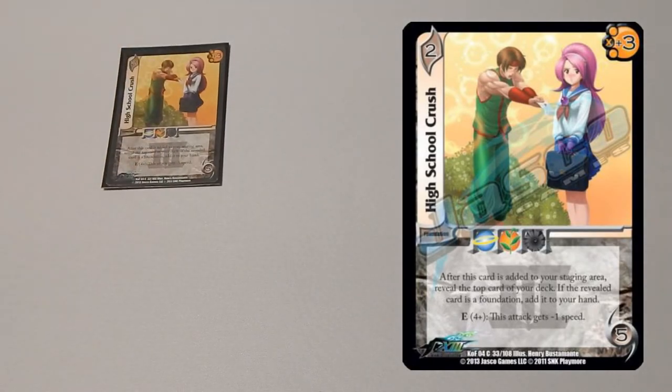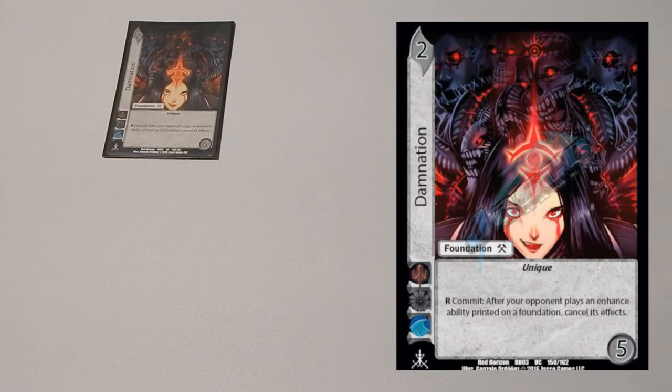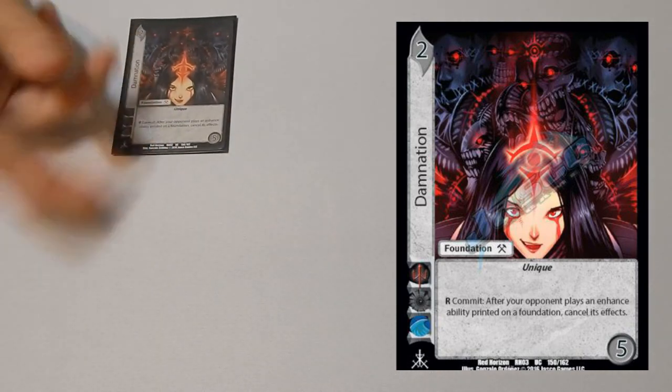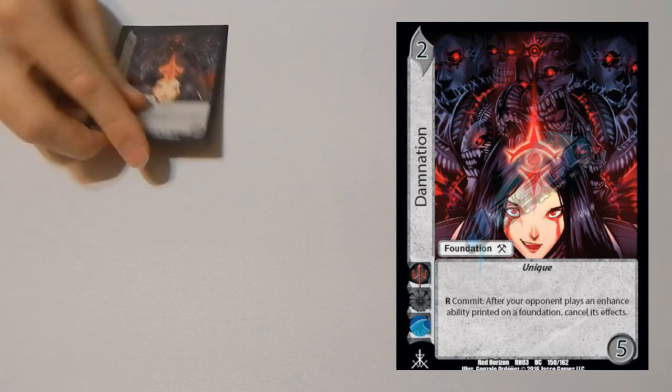One copy of High School Crush — additional speed hate, helps you block attacks. And one copy of Damnation, one of the best foundations in the game — it cancels any enhance ability on foundations. So if they try to draw with something on a foundation, nope. If they try to give a big damage bonus, nope. Super good card.